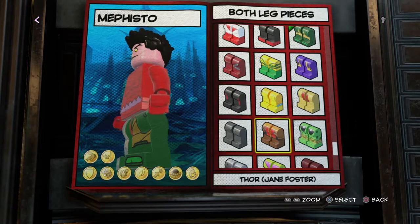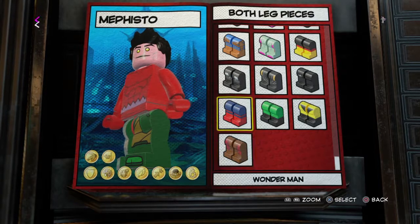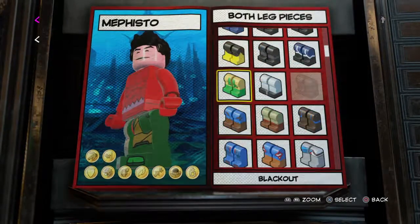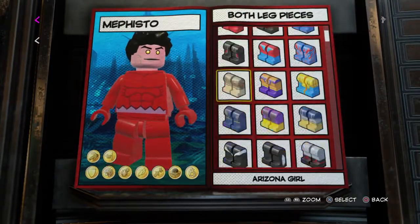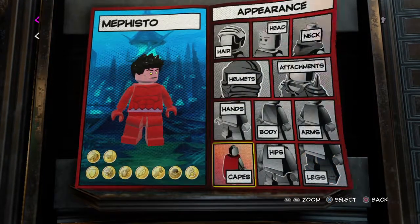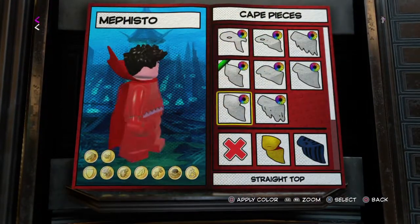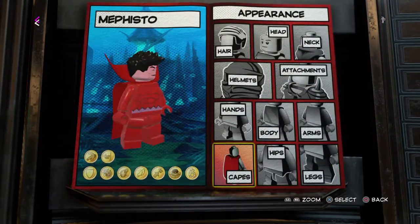For the legs - let me think - I think I just gave him regular red legs. Let me make sure. Yeah, he just has regular red legs. I know he doesn't look like much right now, but with the cape I think he looks like Mephisto. And you also want to make the cape red. Alright guys, that's pretty much the general look of Mephisto.